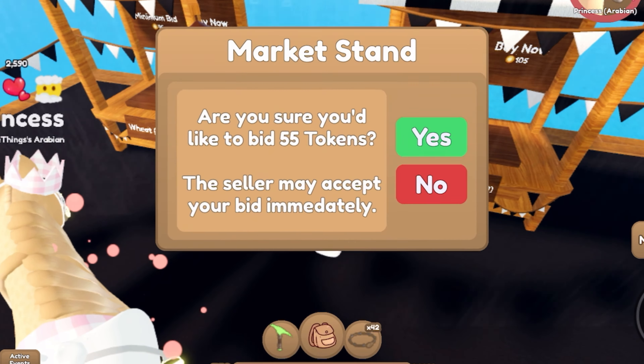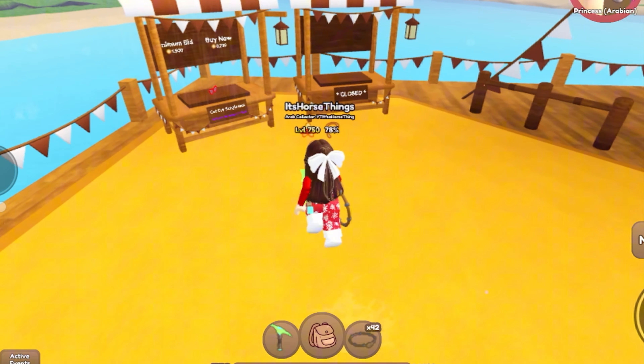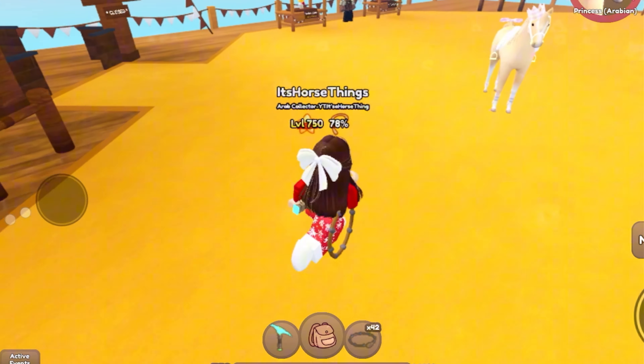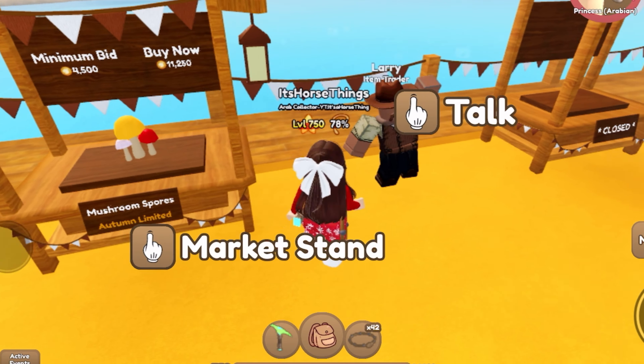I want a windmill thingy on my island. There's nothing really here. How much for the emerald? That's a lot. The leather is also too much — I know I can buy it from the layer for 25. Cat eye sunglasses — can you guys not sell cat eye sunglasses? I have like five of them and I want them gone so bad. There's nothing else here.